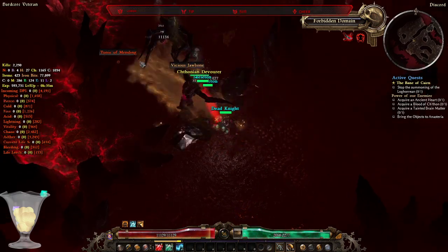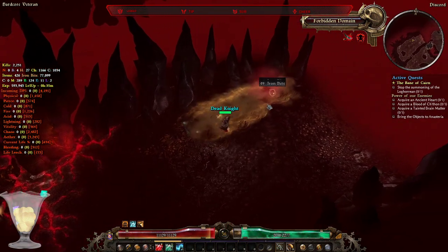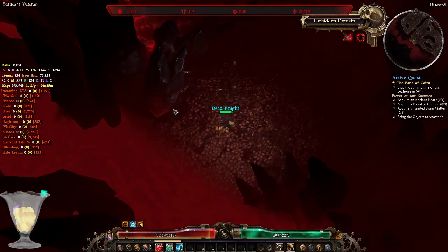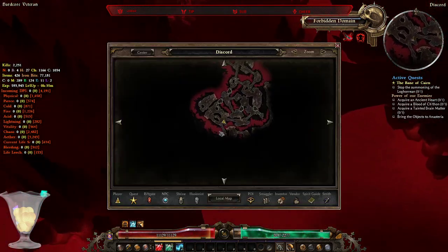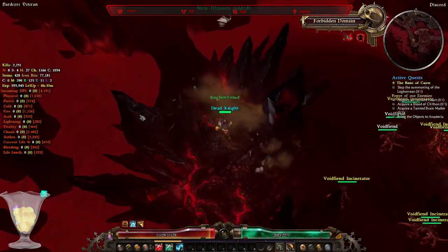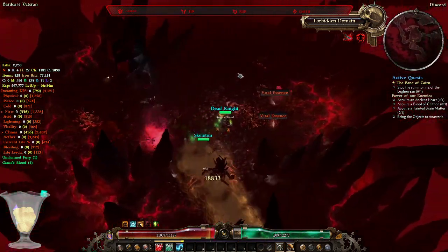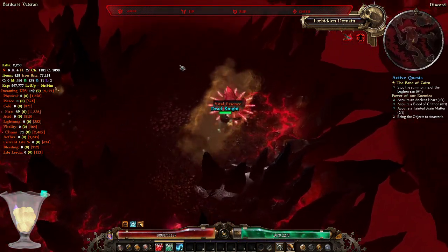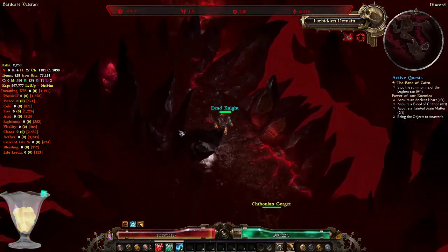Right now I'm just trying to group and stack mobs as close to each other as possible in order to hit them all with Force Wave. That's why I was standing on one place and not moving to avoid incoming damage. You need to keep in mind, as I said, that my resistances — physical, elemental, towards chaos, vitality, and ether — are on the higher side of things. So if your resistances are not as high as mine, you definitely need to be on the lookout.